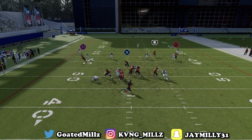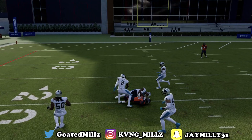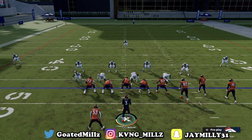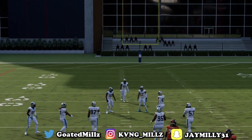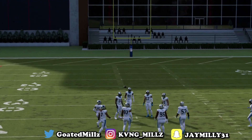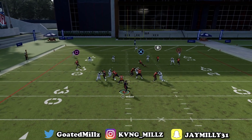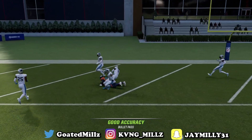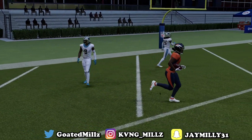If you have time and the D-line doesn't get to you, there's a little soft spot in the zone you can throw right there. I like throwing that in the red zone — one of my homeboys told me about it. In the red zone it's real good because the C route gets guarded and you can throw that circle right there for the easy completion. That will be the end of the video.